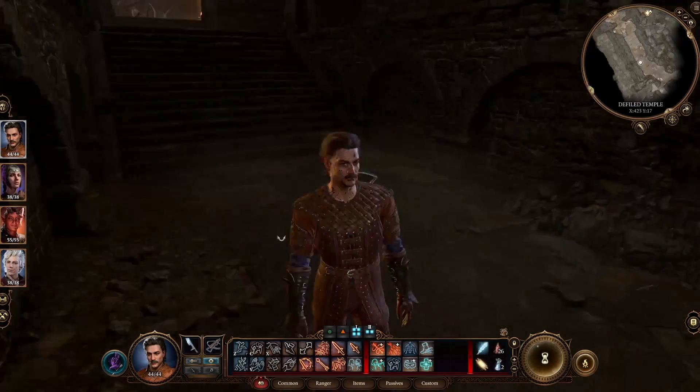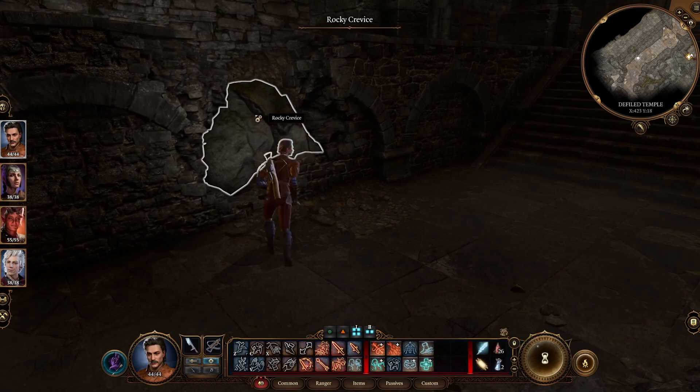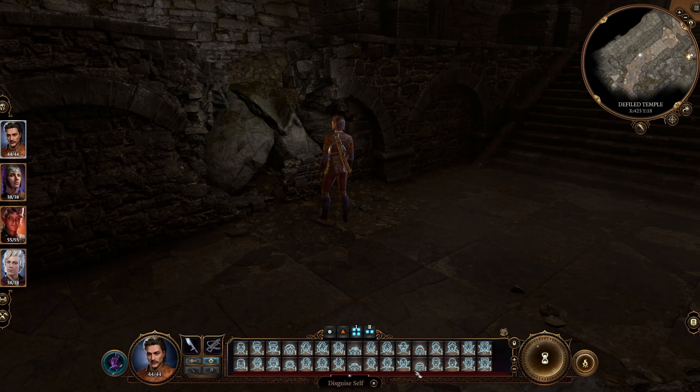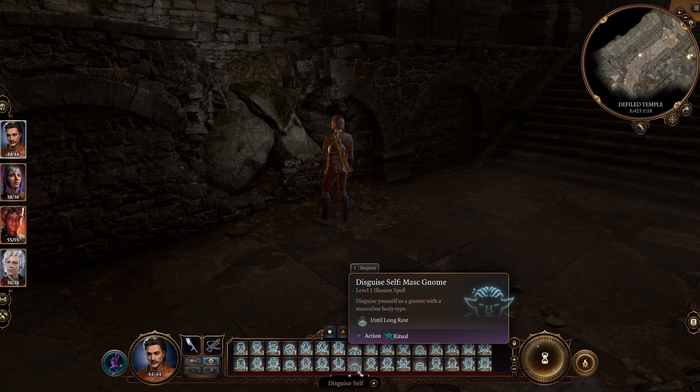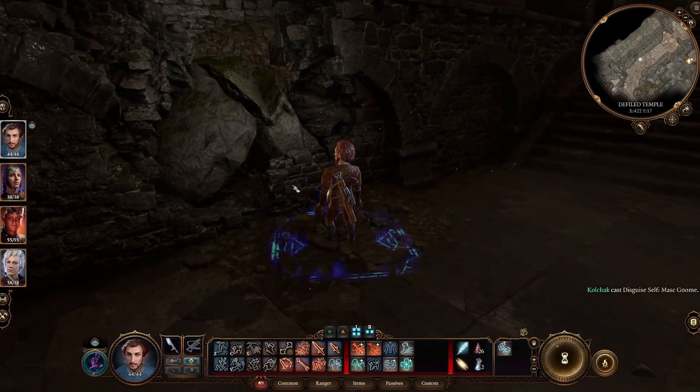Now back to Kolchak — that's my guy. He needs to get in here, but he's way too big. That's why we need to be a little gnome. Like that.